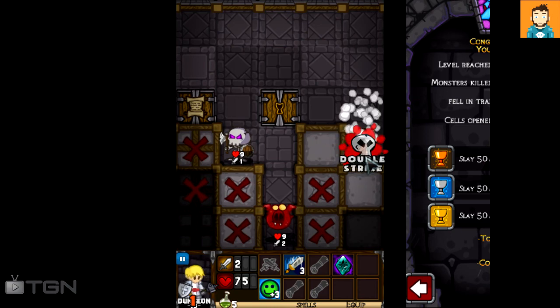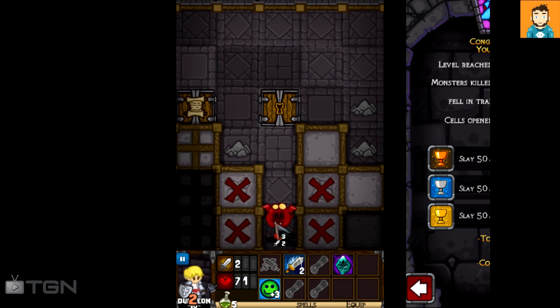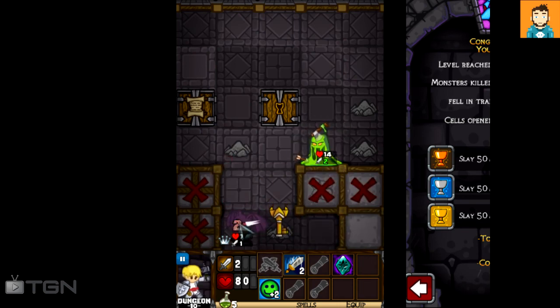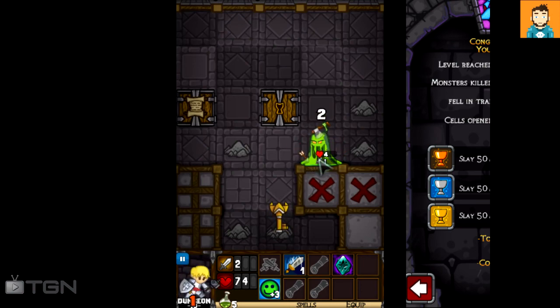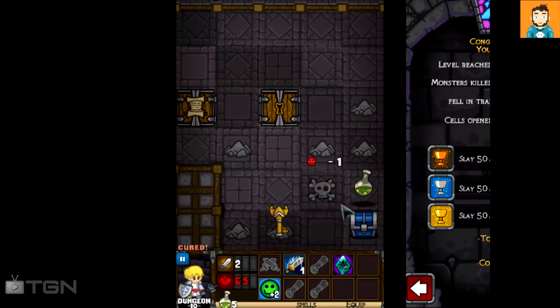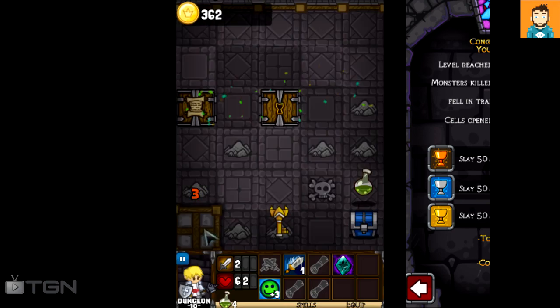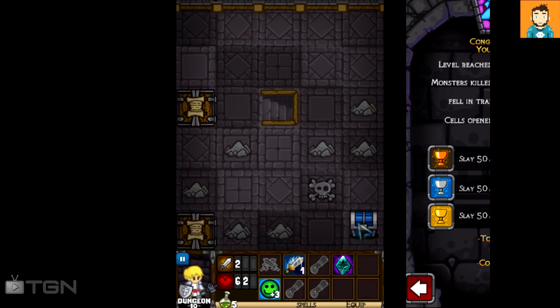We'll either let this paladin die or get as far as we can. His health is dropping rapidly now that we've made it to level 10 — everybody gets a little bit stronger down here. This demon pig explodes upon death and does a lot of damage. We might be able to keep going a little while; he's still got some health and potions. I already found the key — I don't know why I haven't left! Anyway guys, that's going to be it for this episode. Be sure to like, comment, and subscribe, and I'll see you in the next episode where we'll try out the vampire.